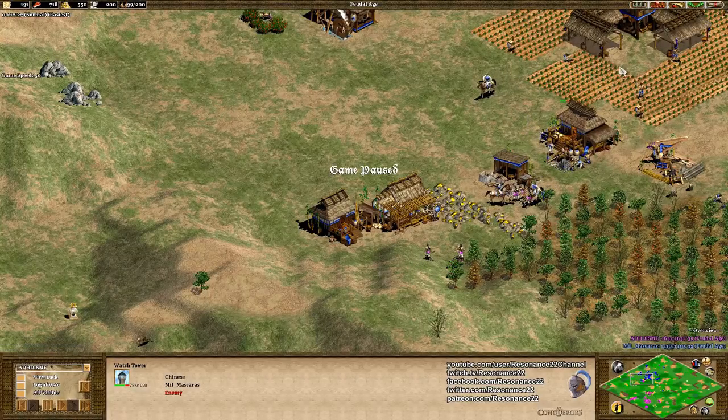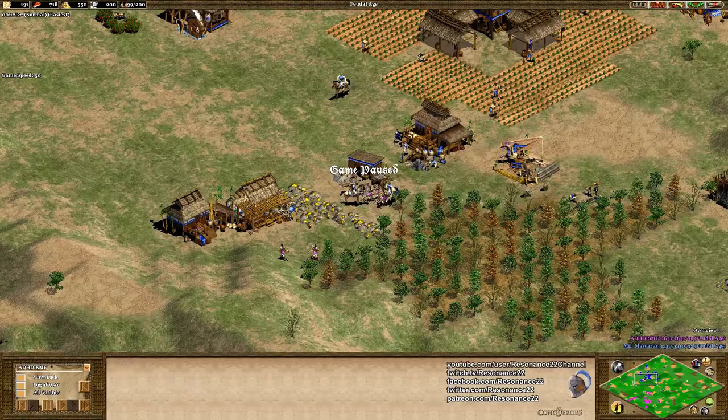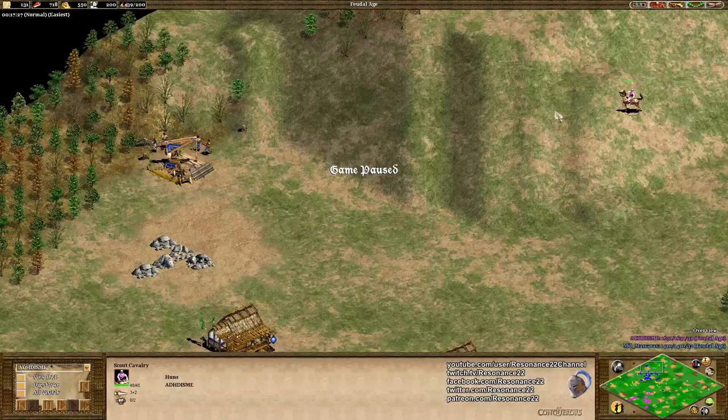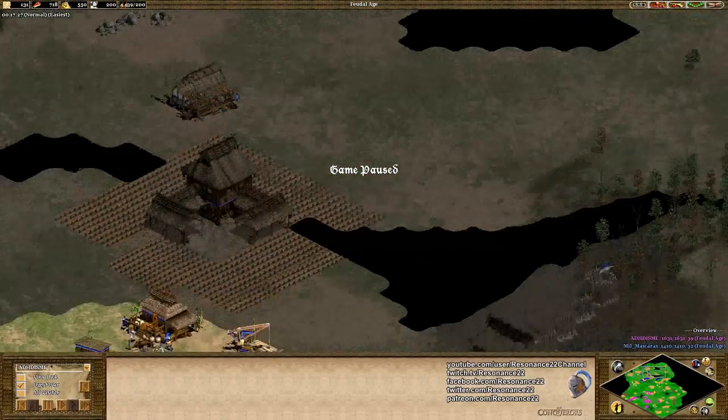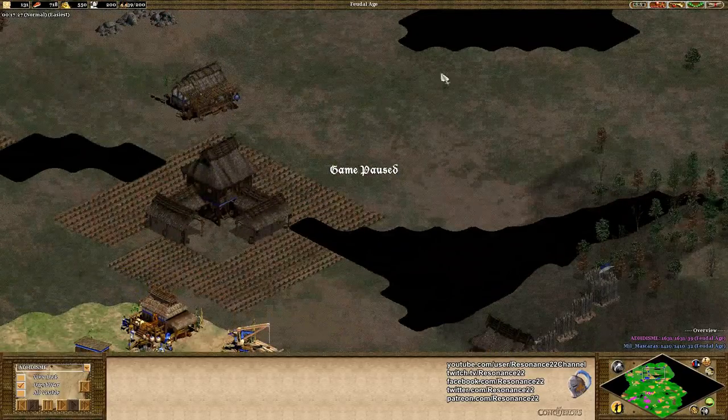He's in a tough situation right now. You see these scouts closing in — do you focus down the villagers, or do you focus down the scouts? You're kind of damned if you do, damned if you don't. Really, what he should have done is get more information — he needed to scout his opponent. Does he know that the stable exists? No, he doesn't.